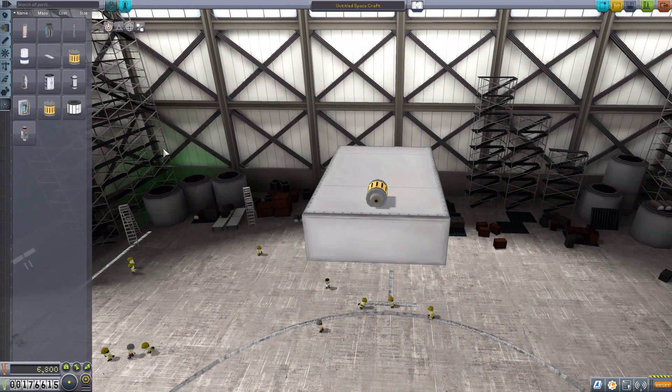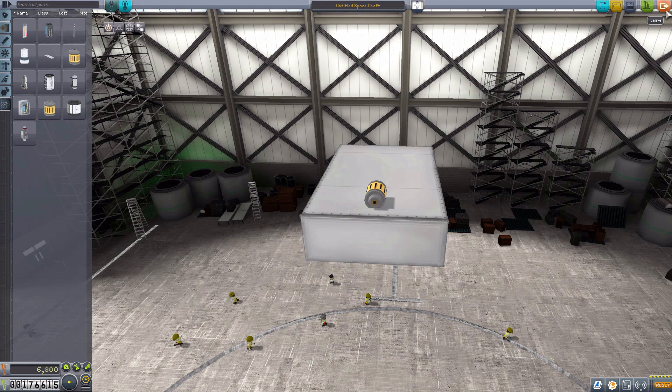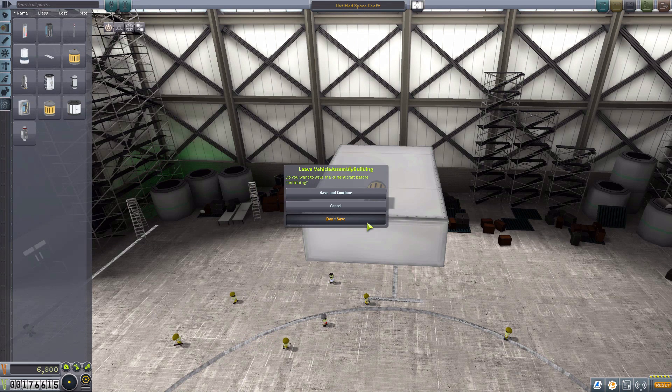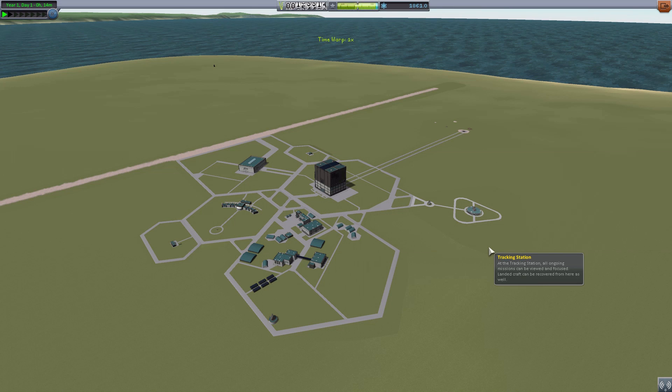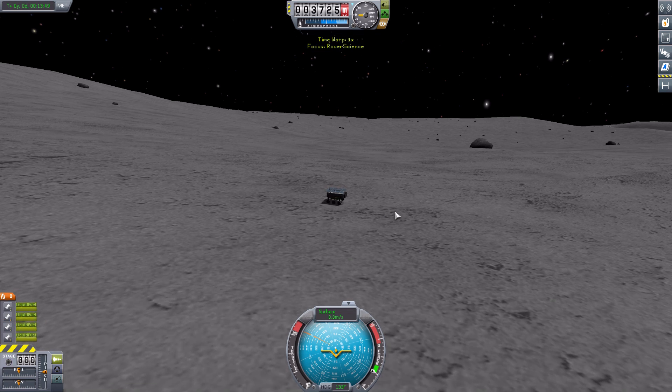As for the stats, all the technical bits are identical to the accelerometer. It does technically count as an unmanned command pod, so we can control our rover from it, and it will consume about 3.5 electric charge per hour. That can be easily offset by some solar panels, so you should be good to go.